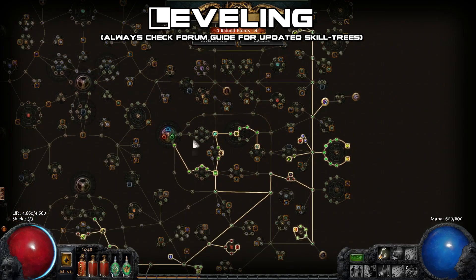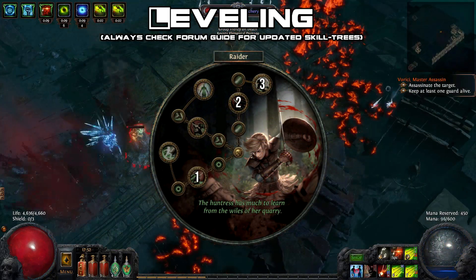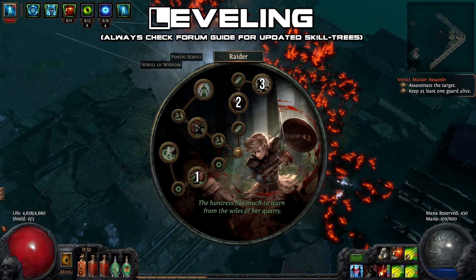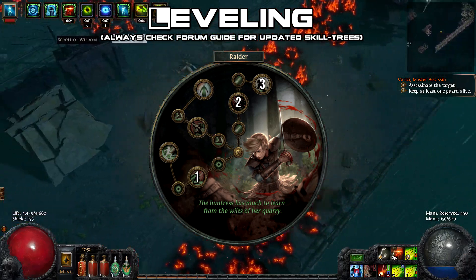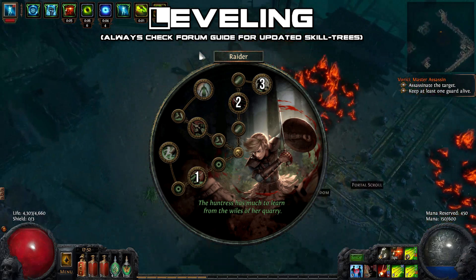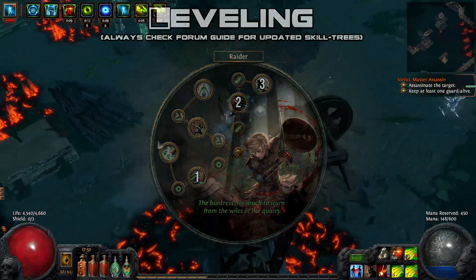The link is in the description of the video. As for the Ascendancy class, for this build we're going with the Raider. Here you need to pick up Way of the Poacher, Rapid Assault, and finally Avatar of the Chase. This setup will grant you a ton of extra damage, survivability, and the ability to generate frenzy charges without any other investment.